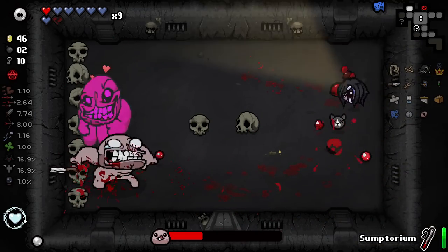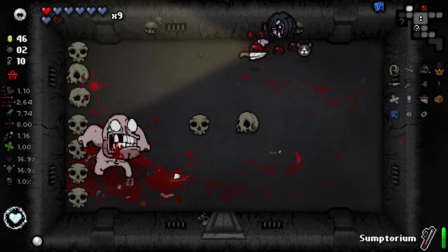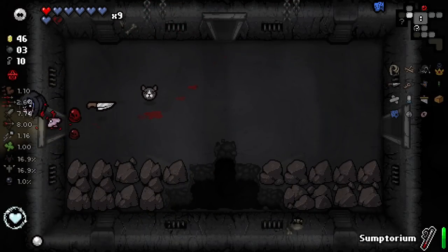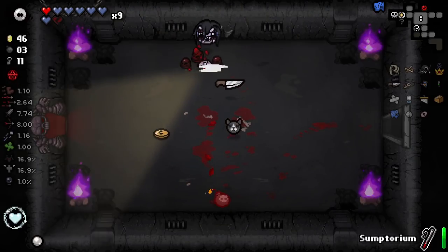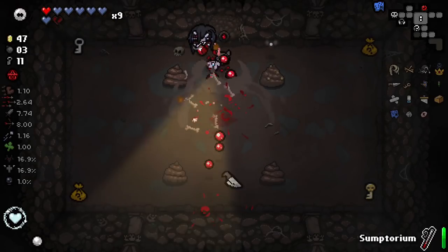Over to the second secret room. What a beautiful item for us to get — despite it not lasting the full floor, it's still a very, very good bonus to start the floor off. Oh, the rags fell off! I thought that was what happened when I picked up the heart, but it's because the rags fell off. That's actually a really cool effect — I'm surprised they spent the extra time and effort to do that, and I'm very happy about it. Another bomb — beautiful! I'm going to get the second secret room here.